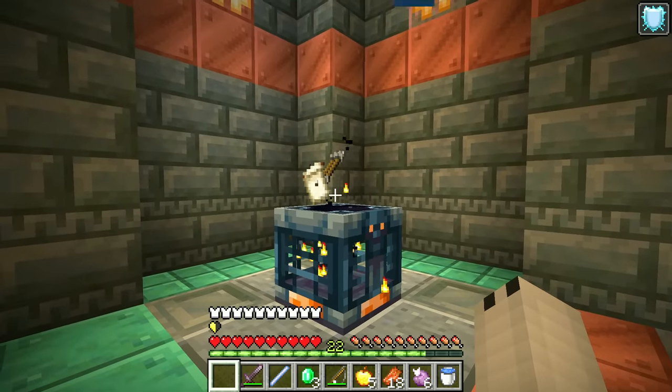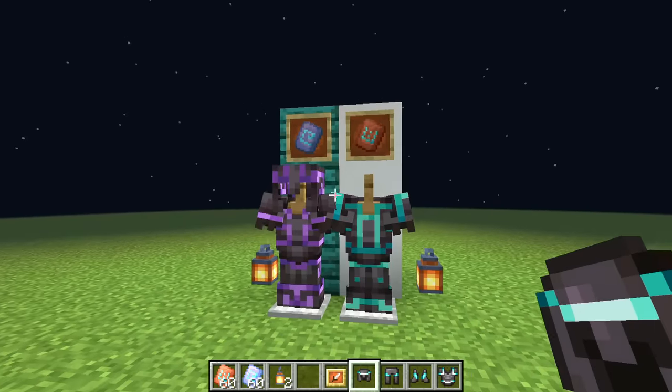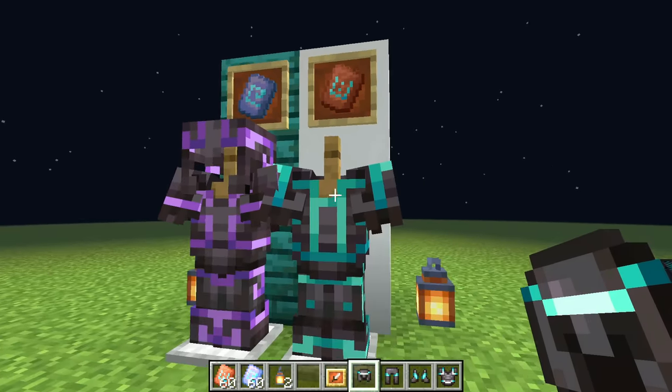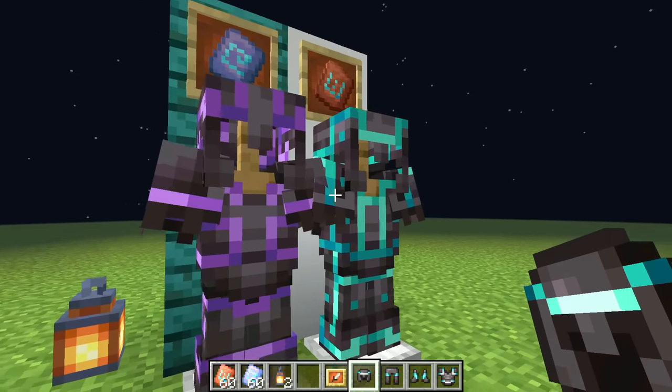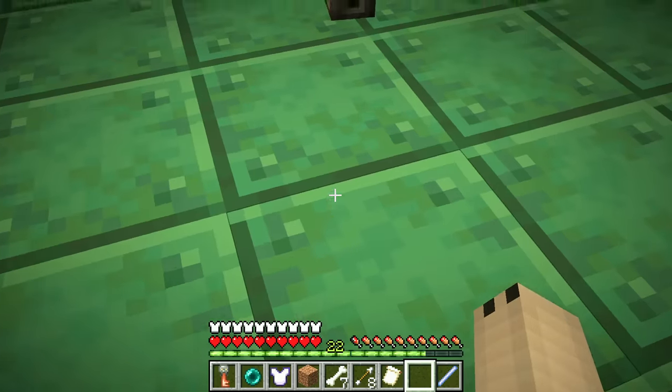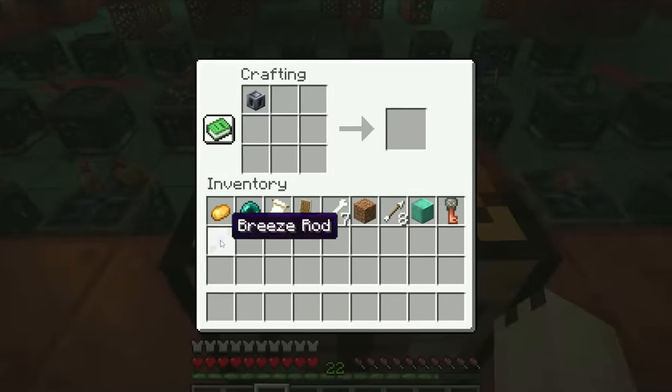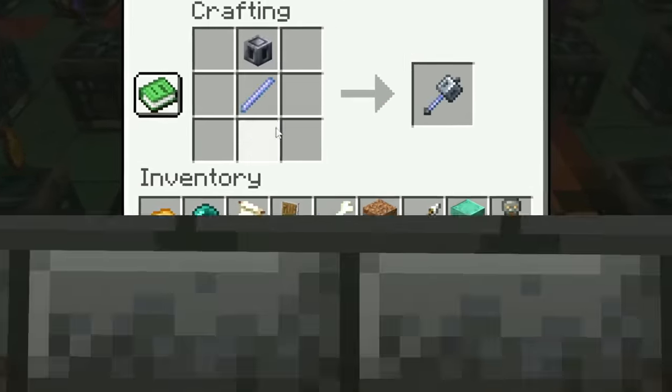Inside the Vault, it is possible to find many different items including new armor trims exclusive to this structure. These customizations are simply very beautiful, but the rarest and coolest thing you can find in the Vault is the new item called Heavy Core.